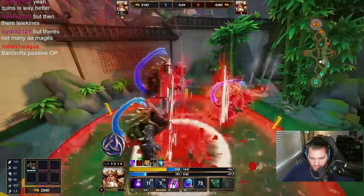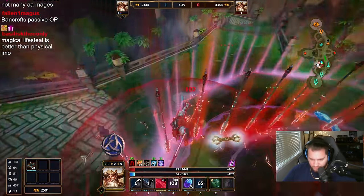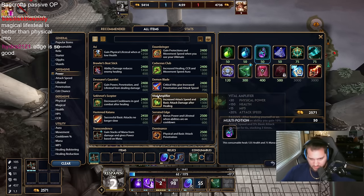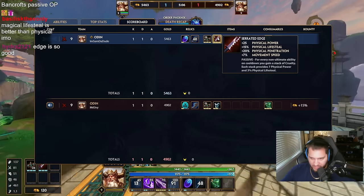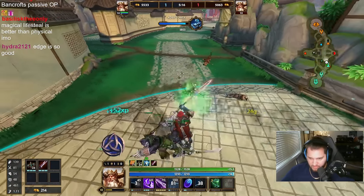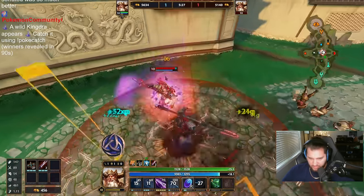I've seen some Serrated Edge slander recently, which I just gotta be honest — I'm not about that. Serrated Edge slander will not last in my stream. It's the best item in the game. It's 2500 gold: 20% pen, 15% lifesteal with additional lifesteal per ability. If it's capped out and you're pressing your buttons like a real human being, for 2500 gold you're getting 46 power, 24% lifesteal, and 20% pen.